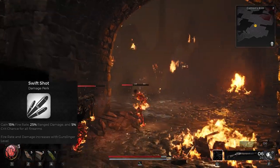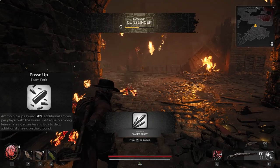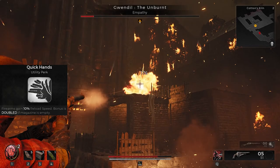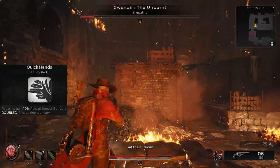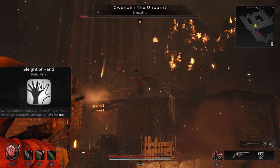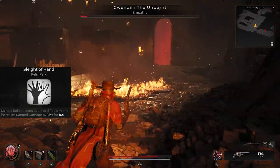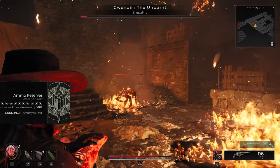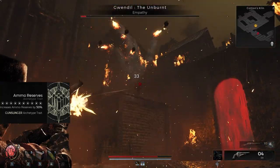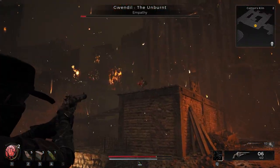Your first perk Swift Shot grants fire rate, range damage, and crit chance. Team perk Posey Up — ammo pickups award 30% additional ammo, splitting to around 10% per person in a group. Quick Hands gives firearms 10% reload speed, doubled if the magazine is empty. Last perk Side of Hand — using your relic reloads equipped firearms and increases range damage by 15% for 10 seconds. Your trait increases ammo reserves by 50%, which adds up fast.